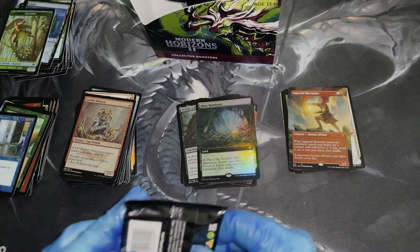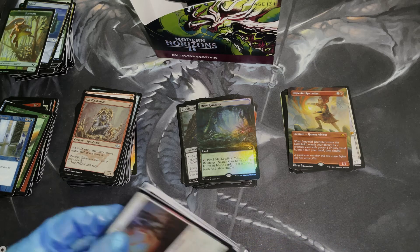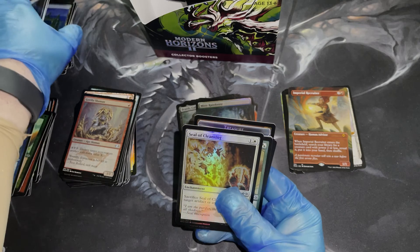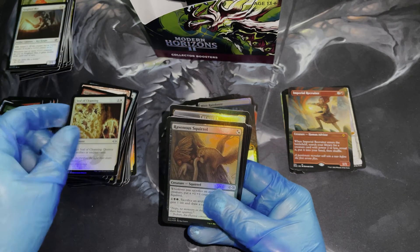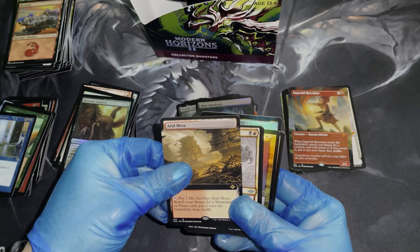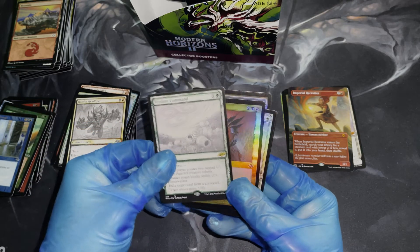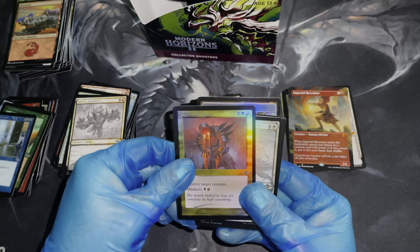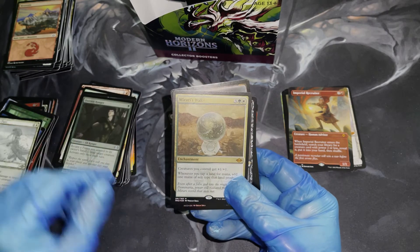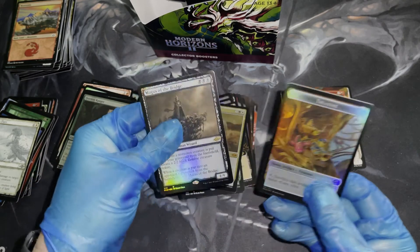Two packs left — Wizards has really gone all out with this one. We got our Seal of Cleansing, a Ravenous Squirrel, gorgeous lands — I love these lands. An Arid Mesa Full Art, gorgeous. A Rakdos Headliner Showcase, a Verdant Command showcase, a Terminal Agony by Lucas Agraciano, a Lens Flare, a Kyryon Ranger, a etched foil Mirari's Wake — wow, that's really beautiful — and another Magus of the Bridge.